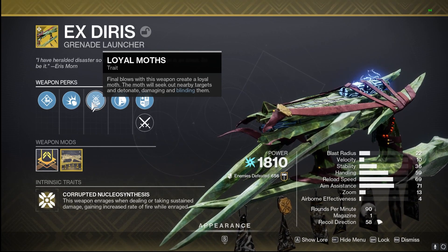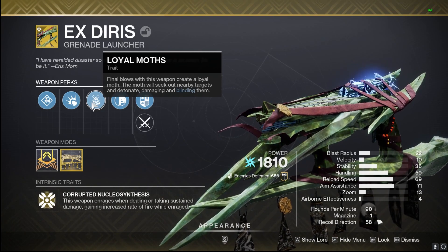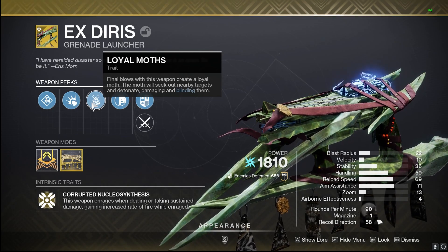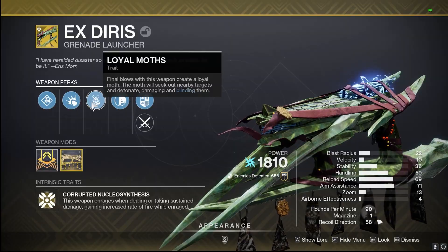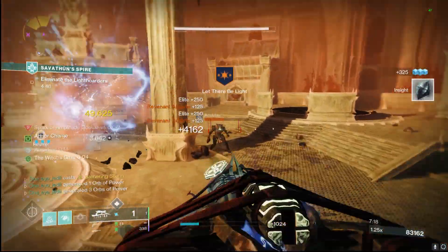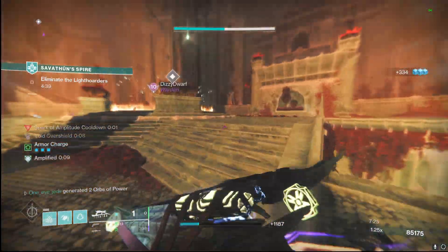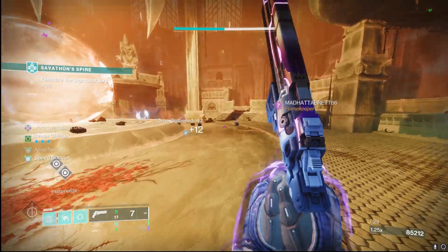The Loyal Moths perk — final blows with this weapon create a loyal moth. The moth will seek out nearby targets and detonate, damaging and blinding them. This blinding can technically stun overload champions as well, so it has a little extra oomph in endgame content. Damage-wise, this is not the best out there, but there are some things on our season pass as well as arc mods that give us a nice surge if you want to do a little bit more damage.